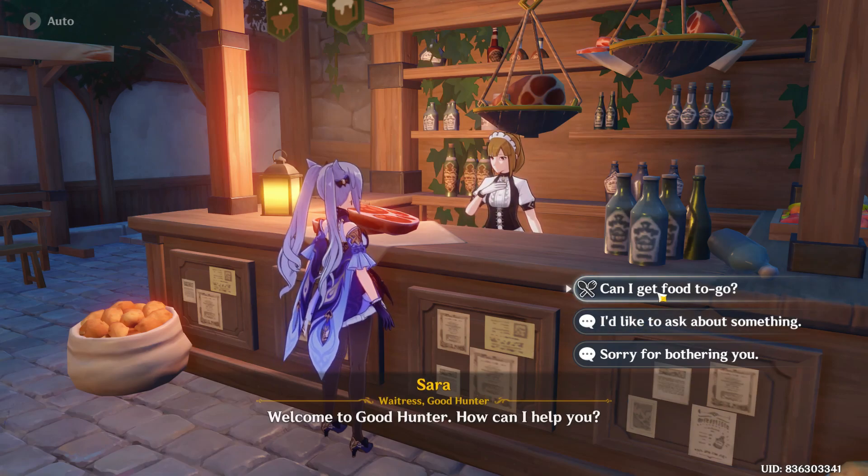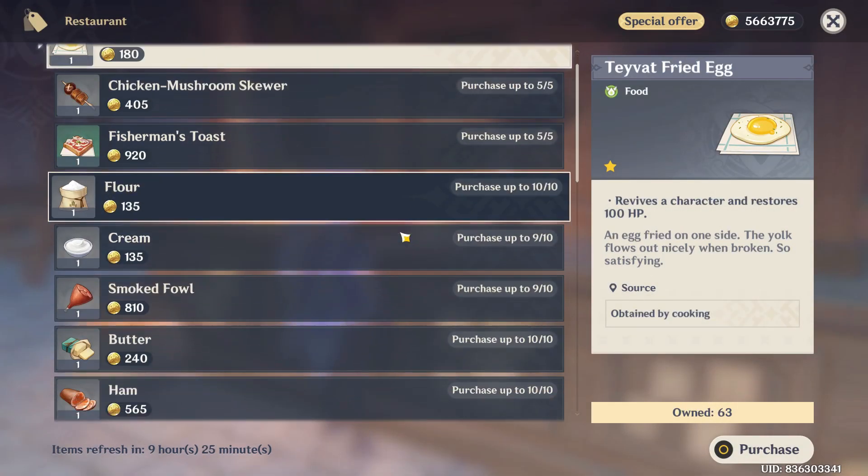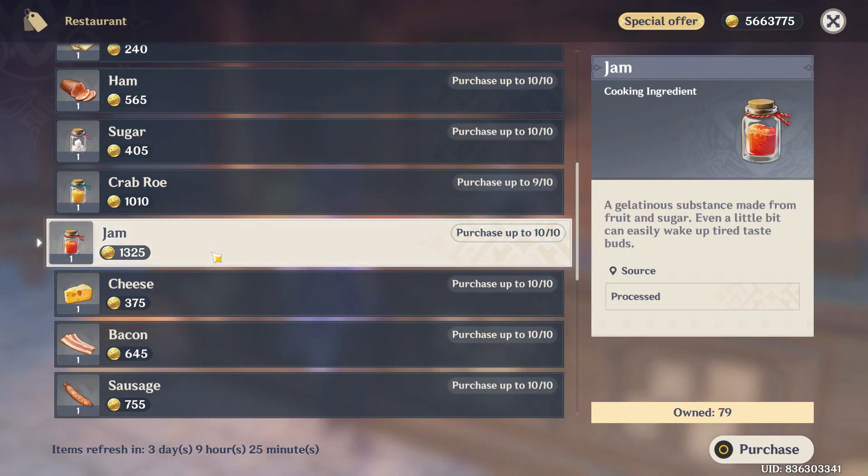As you skip it, you can see at the right the options. Go for the option 'Can I get something to go?' and again skip it. This menu pops up, so just scroll all the way down where you can see Jam right here.